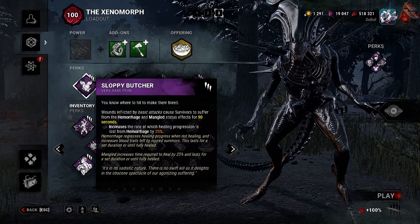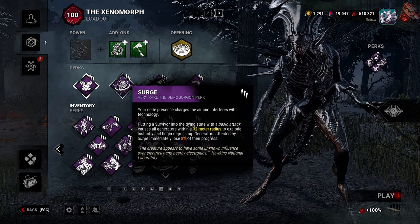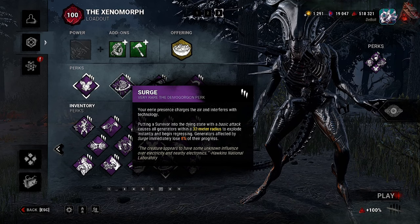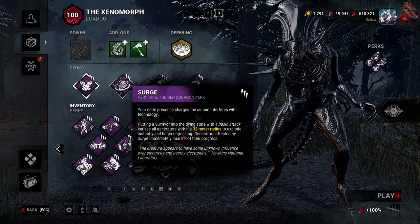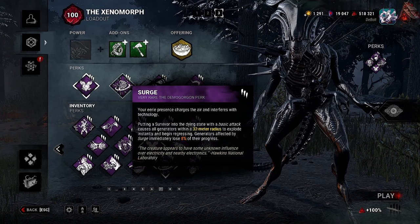Mangled increases the time required to heal by 25% and lasts for a set duration or until fully healed. Our second perk is Surge — putting a survivor into the dying state with a basic attack causes all generators within a 32 meter radius to explode instantly and begin regressing. Generators affected by Surge immediately lose 8% of their progress. I chose this over Unrelenting because I don't think we miss that many basic attacks.